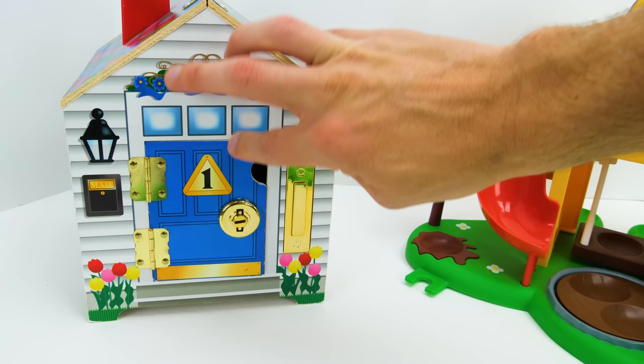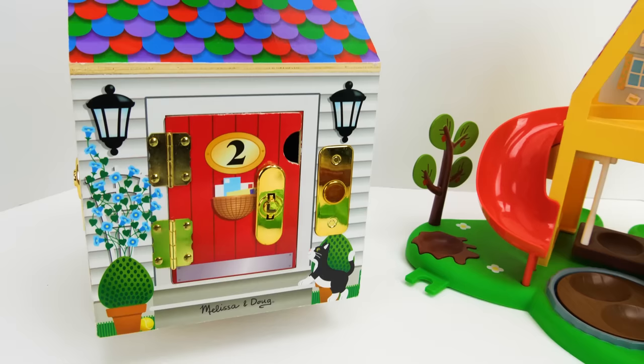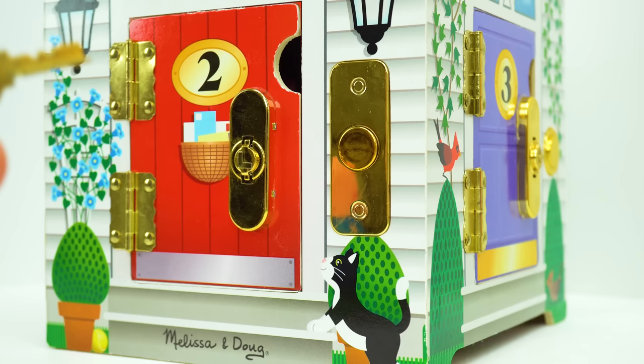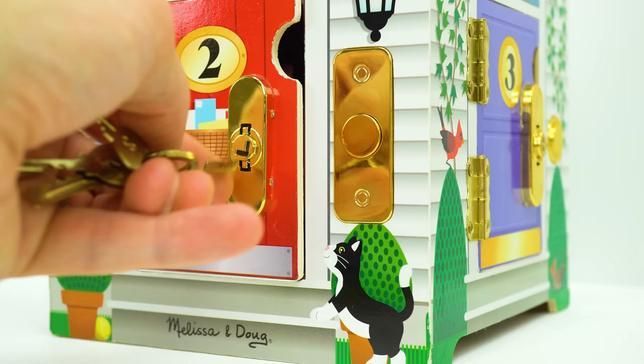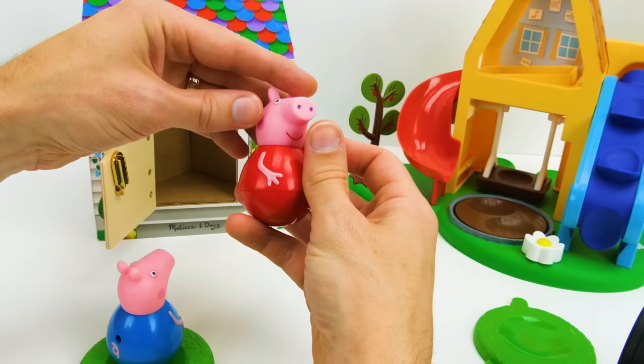Let's not forget to close the door back and lock it with our key. Now we can find our next friend by turning the house. Let's see who's behind the red number two door. I'll ring the doorbell. Now we can use our number two key — let's slide it in the latch and turn it and see who we have. It's Peppa! Hey Peppa Pig! Our next friend is going to be Peppa Pig — she can join her friend George and play with us on the playground.